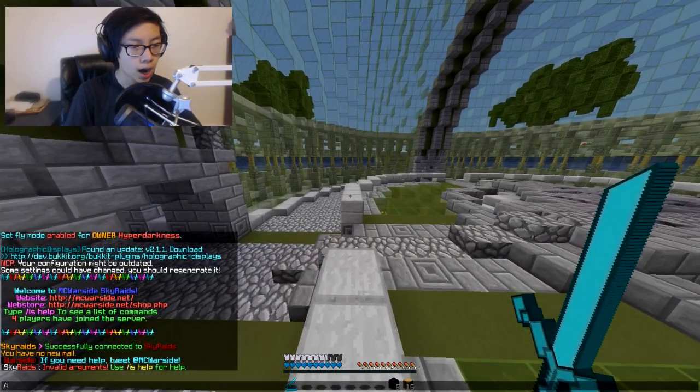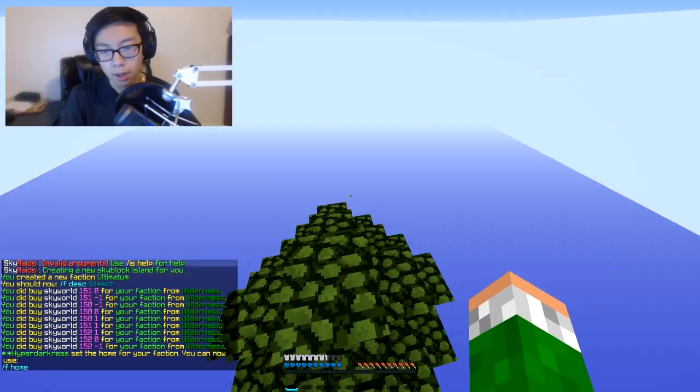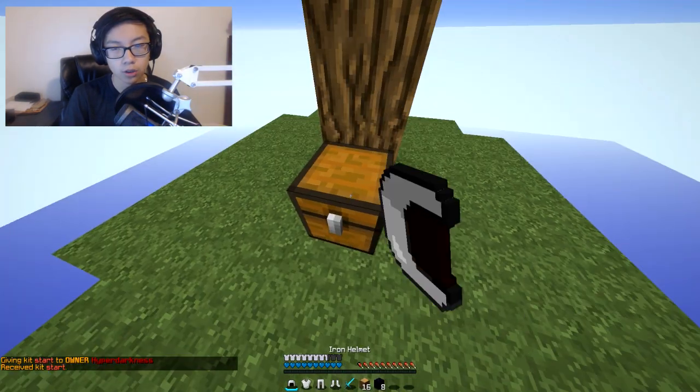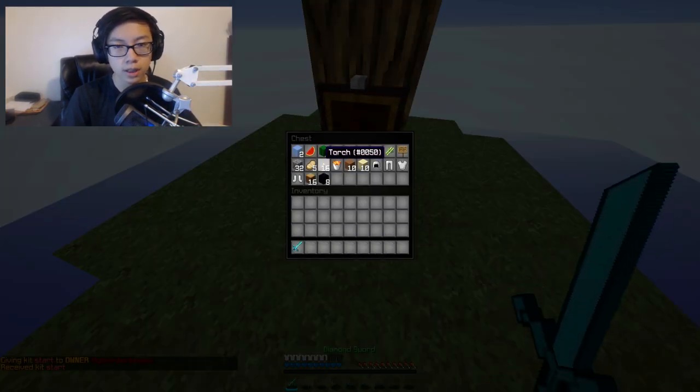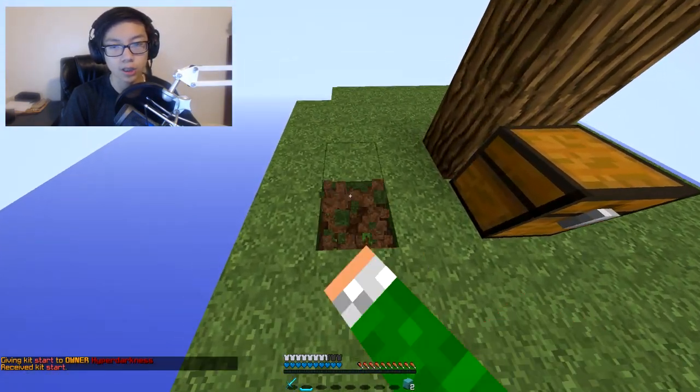If I do slash is — creates — ultimatum. Boom, I got my faction guys. I'm on my land. I'm just gonna get started so I can get my starter gear, toss the armor in here, and keep this right there. Pretty much guys, the general basis of this is just like skyblock.